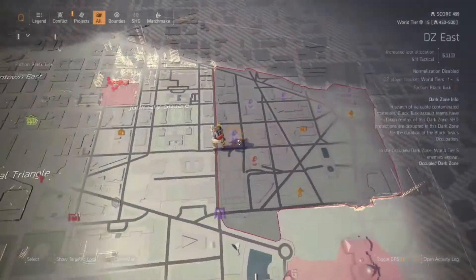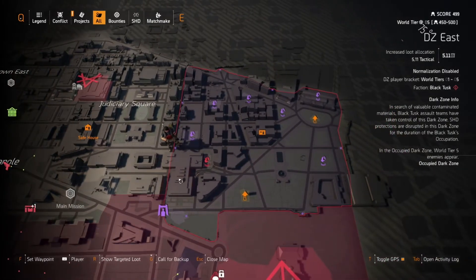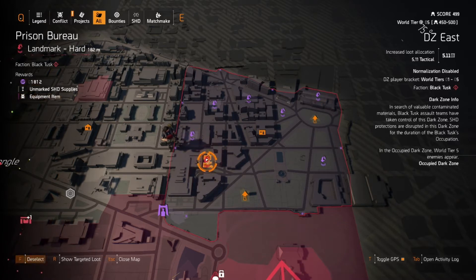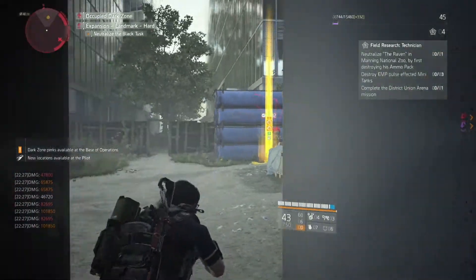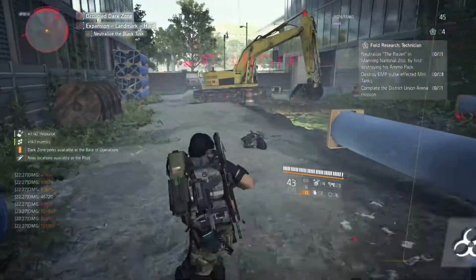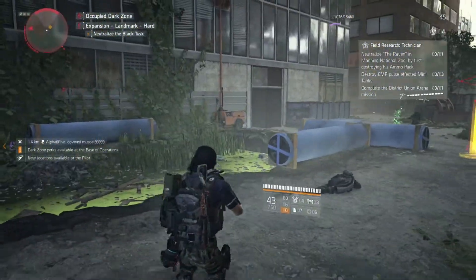Now we want to figure out where to go when we officially enter the DZ, because right now we're just sitting at a checkpoint. When you open your map, you'll see purple checkpoints. Landmarks themselves do not give DZ resources, but Black Tusk soldiers do, and there are plenty of them at landmarks. We see two different levels of landmarks: hard, denoted by two chevrons, and challenging, denoted by three. You'll also notice there is a landmark that is red instead of purple, which means someone is already attacking it. I personally like going to landmarks already being attacked and helping out — most agents in the Occupied DZ are just farming DZ resources, so they typically will not shoot you.